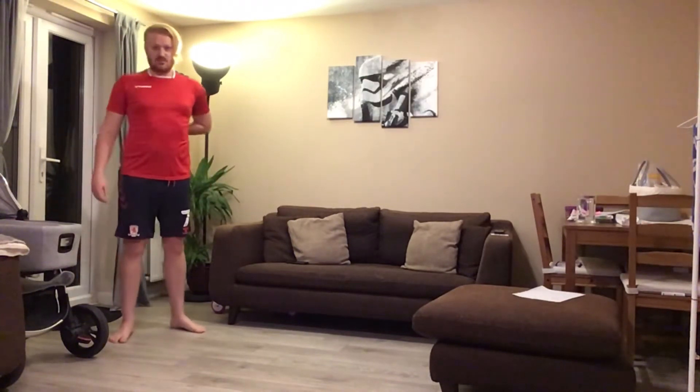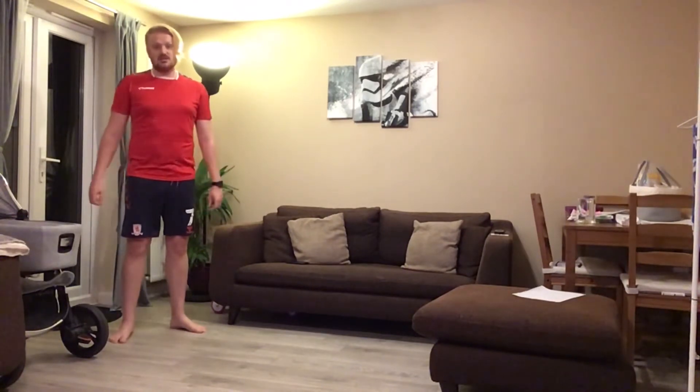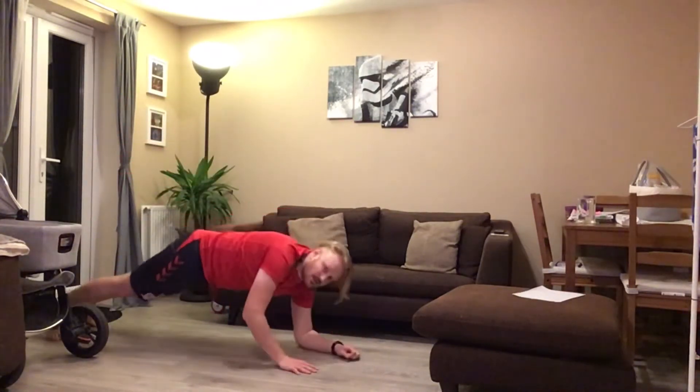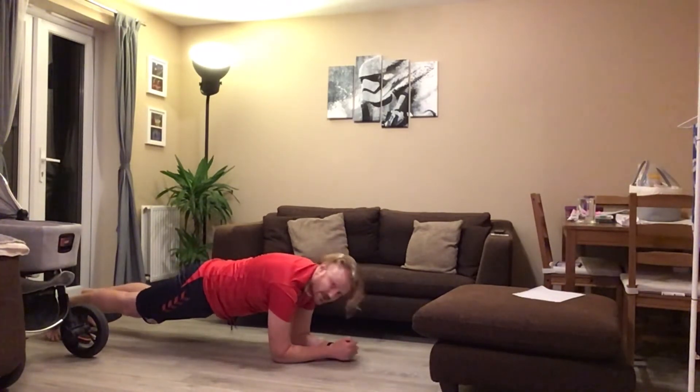For this plank we're going to keep our back nice and straight and our bottom's off the ground. We're going to do it to the count of 20. So you come down into a press-up position. Arms go on the floor. Look ahead of you and we're going to go on the count to 20.